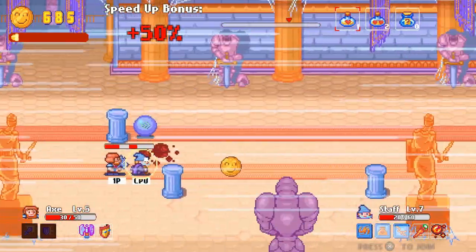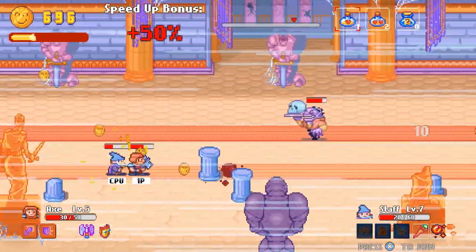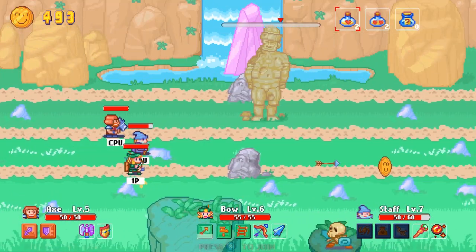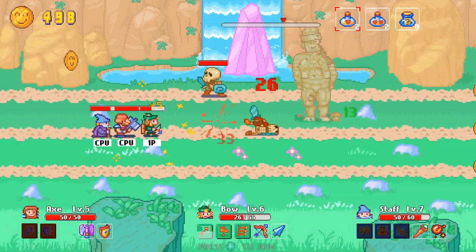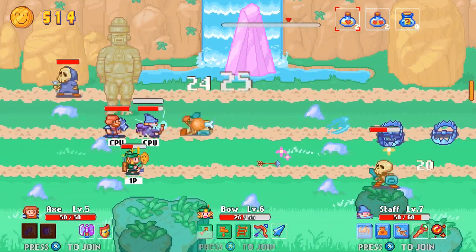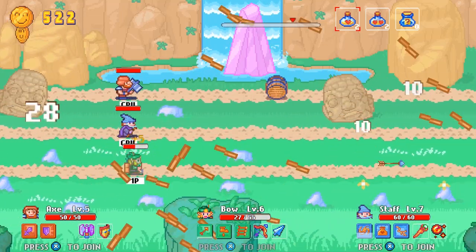The good news is that you'll be able to switch between these characters whenever you want. The stages are built with all three characters' abilities in mind, so it often makes sense to jump between the heroes to avoid all of the obstacles. It's also worth noting that the game can be played with up to three people at once. The game supports both online and local play, though network play is still in beta and far from complete. Unfortunately, I didn't have a chance to play through the adventure with other people, but I can imagine certain stages are a lot easier when you don't have to rely on the boneheaded AI.